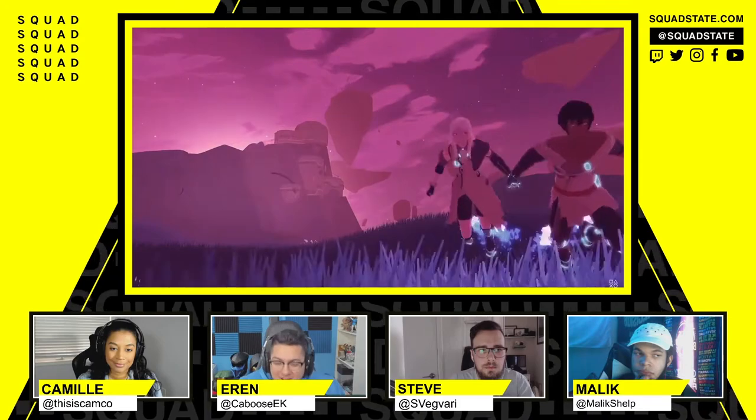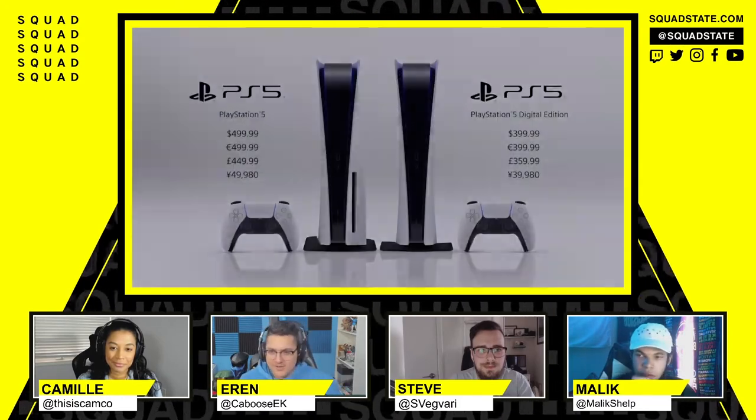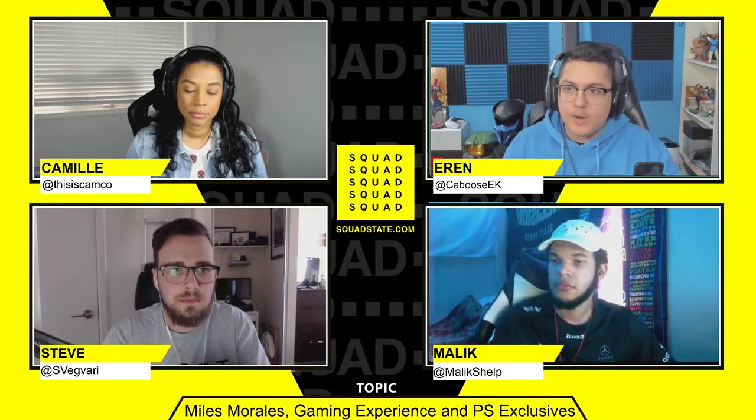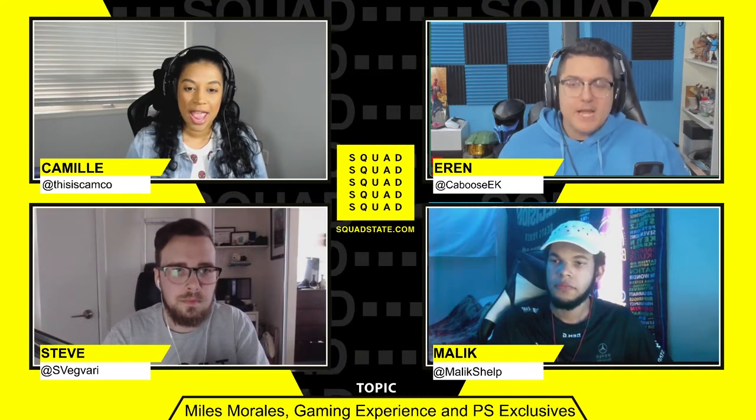What's awesome — and this is why Insomniac is on another level as developers — is when you go to photo mode, it automatically switches to fidelity. So even if you're playing in performance mode and you're wall crawling on a window, when you click photo mode it switches to fidelity, giving you the ray tracing effects and reflections. That's perfect for me — I want my 60 fps, and when I want a cool photo, I jump into photo mode and it auto-switches.